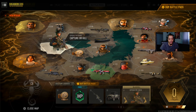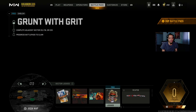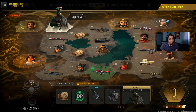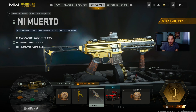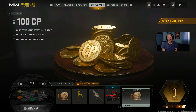C12 right here - we got emblems, calling cards, a loading screen, and the Broadsword 80 shotgun blueprint. C13 - we got 100 COD points, a charm, the Base P SMG, the LTV vehicle truck skin, and another 100 COD points.